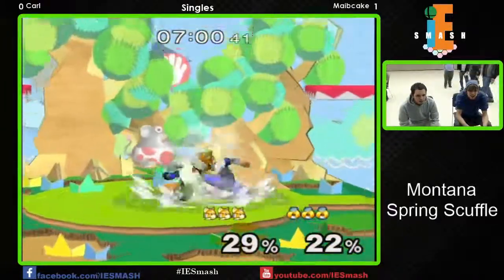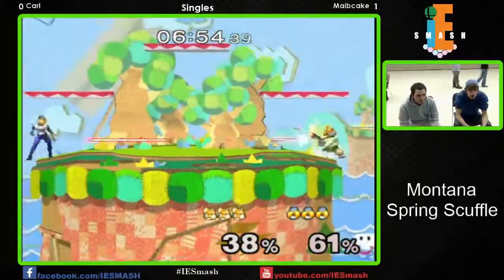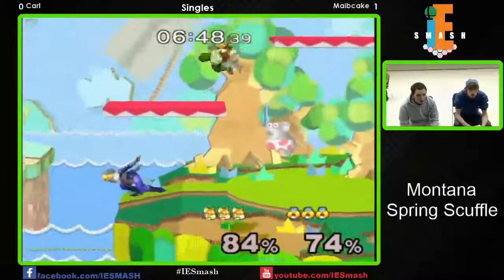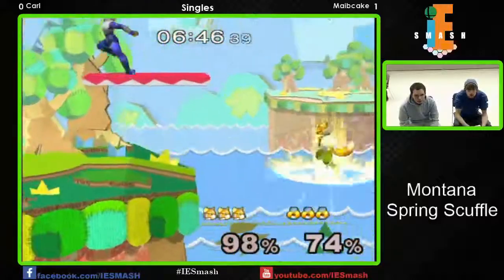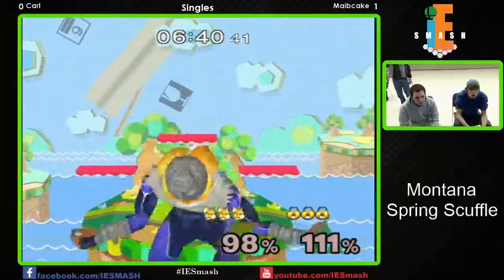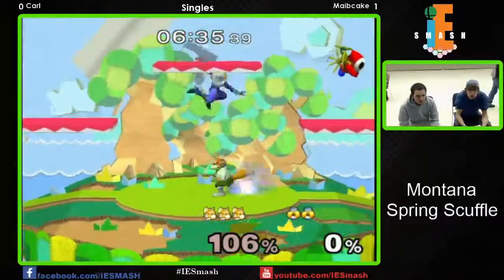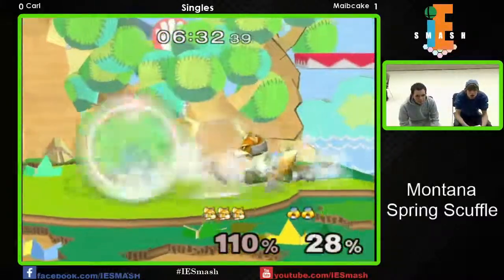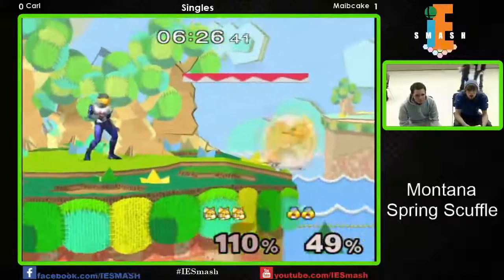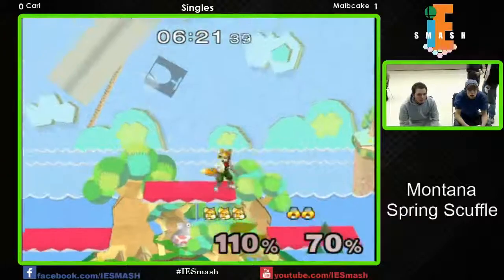I wonder if he could have DI'd upwards and maybe saved himself at that percentage. We got some crouch canceling going on, mashing jabs. Still pretty even — lasers getting on percentage, but gets grabbed for his troubles. Straight forward tilt, dash, dash again — triple dash and then gets the forward air. Good stuff — not getting much DI out of Fox. Carl's up air will take the stock and put him in the lead. I like the adjustments being made.